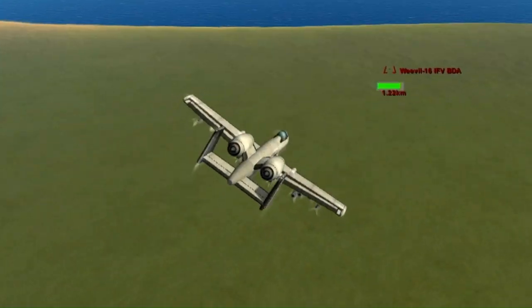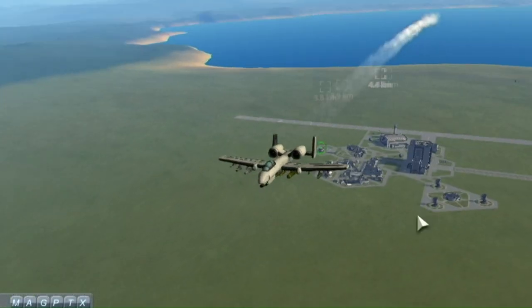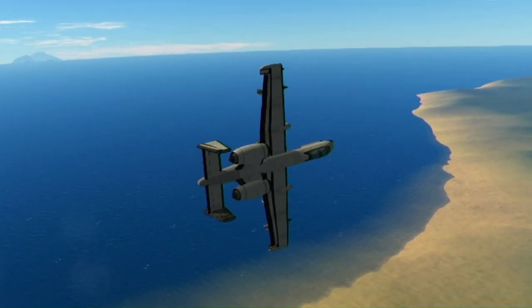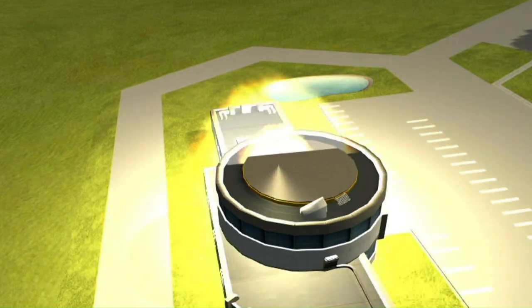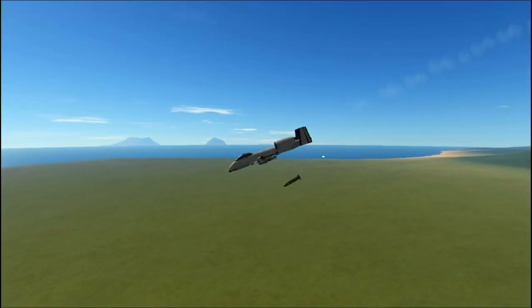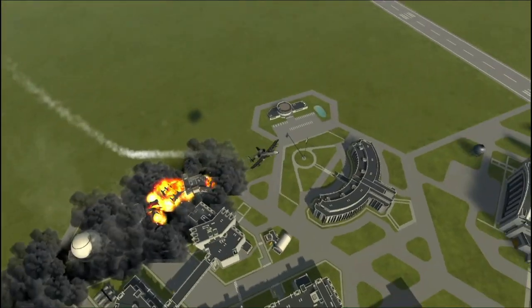I actually figured out how to use the targeting system, and you'll notice most of my Mavericks are gone — but now I actually caused one to hit. Very surprising. Those are not to be messed with; they completely destroy everything. Doing some victory flying and now we're going to have some fun with the other stuff on the bottom, attacking the KSC. I used the targeting system again and shot another Maverick down at the administration building — I'm extremely surprised it didn't blow up the administration building. We have a lot of things left, but I think I crashed it after this cluster bomb.